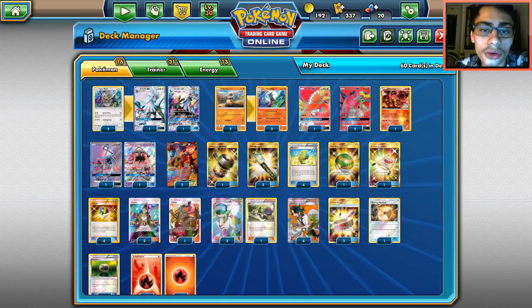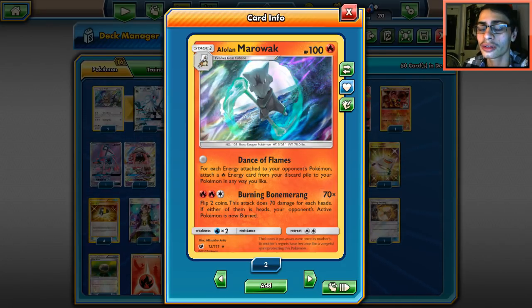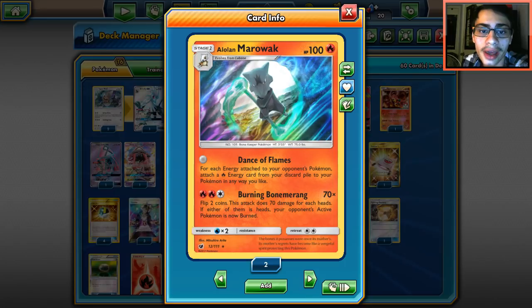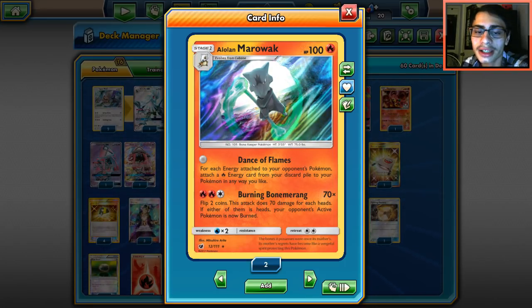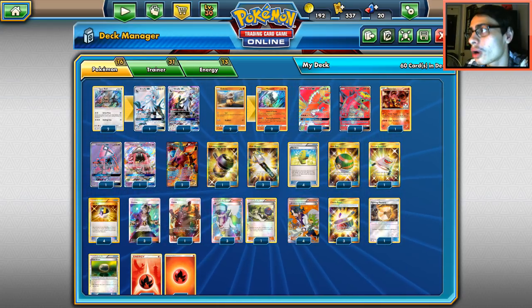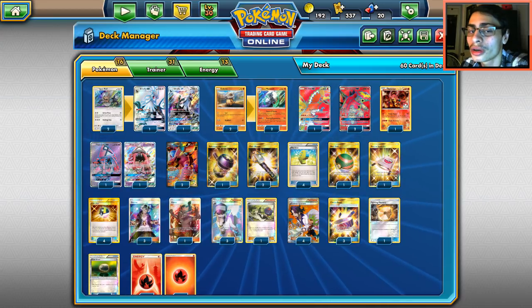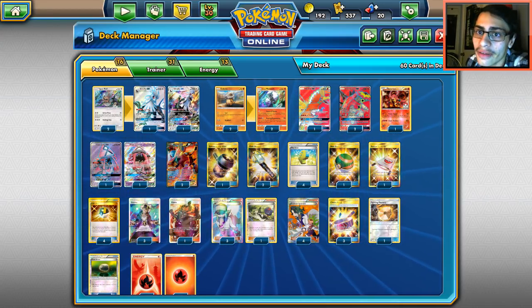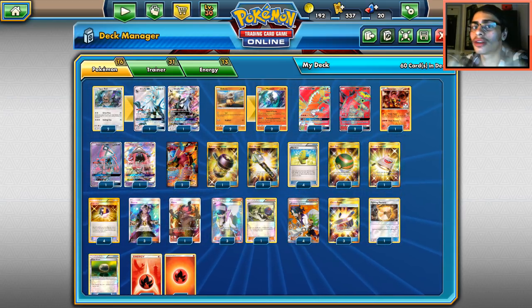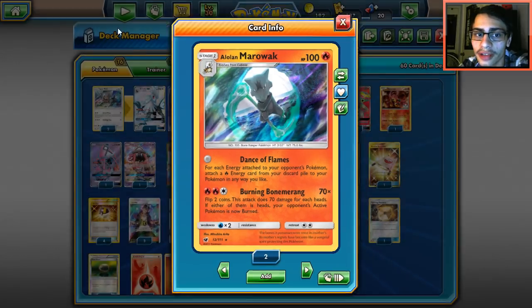So let's take a look at the deck. It's a Firebox deck with Alolan Marowak as a niche. Alolan Marowak is pretty cool. The main attack is Dance of Flames, which requires no energy at all. For each energy attached to your opponent's Pokemon, you attach a fire energy card from your discard pile to your Pokemon any way you like. Now that's a pretty strong attack, though it does rely on what your opponent has. It's a very good late game attack.